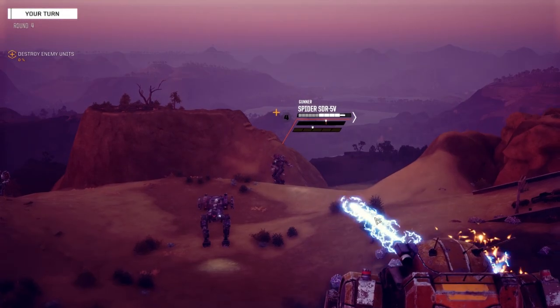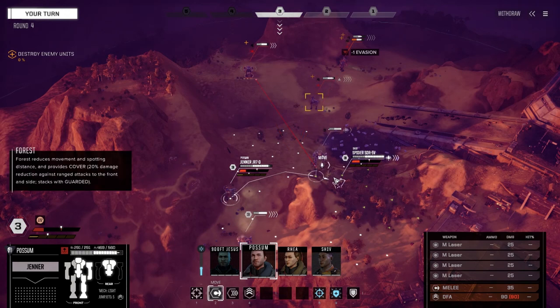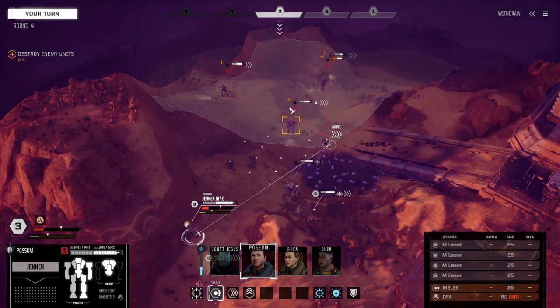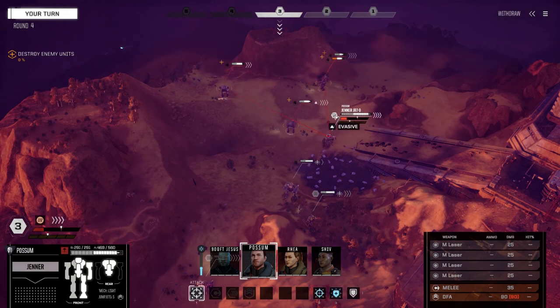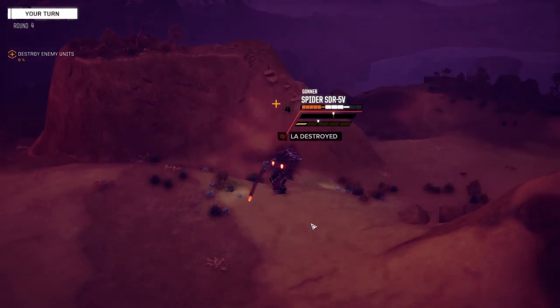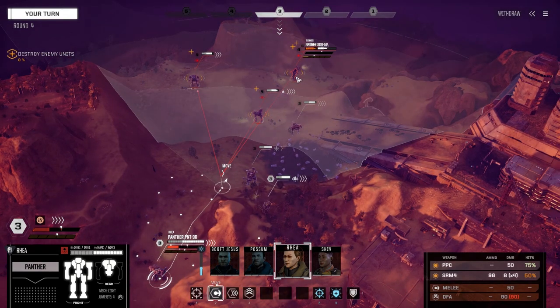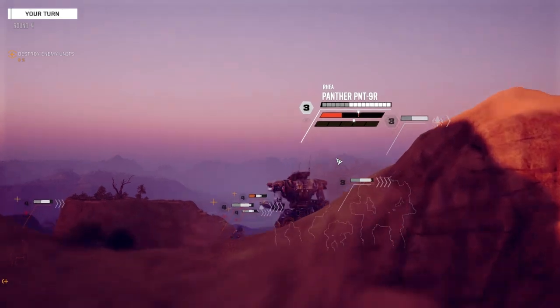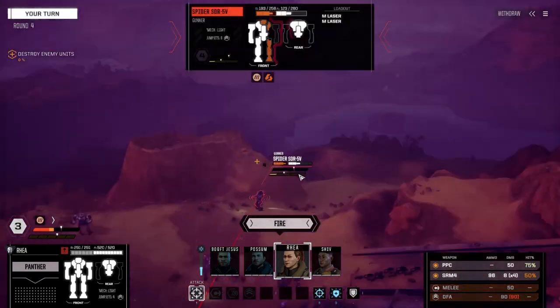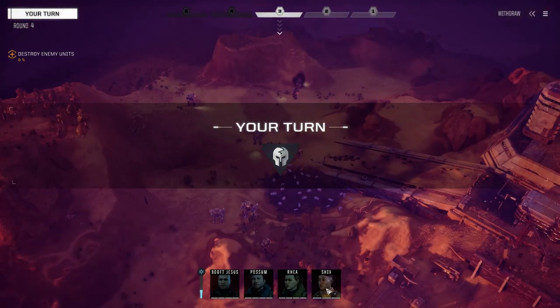Okay, we're going to fire PPC and everything on this guy. The chances to hit are just crazy. Let's get into here, fire on this guy - everything into the side. Should be able to kill this guy this turn. I know they've got special missions further down the line but we'll have to see how tough they are. I've been hearing they're pretty tough. Let's get Shiv down here.